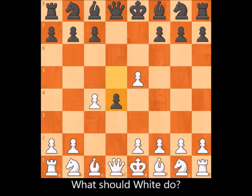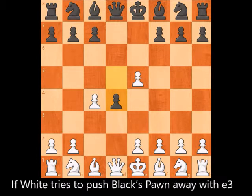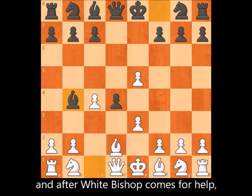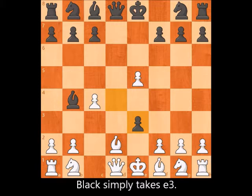What should White do? If White tries to push Black's pawn away with e3, Black first checks with bishop to b4, and after White's bishop comes for help, Black simply takes e3.